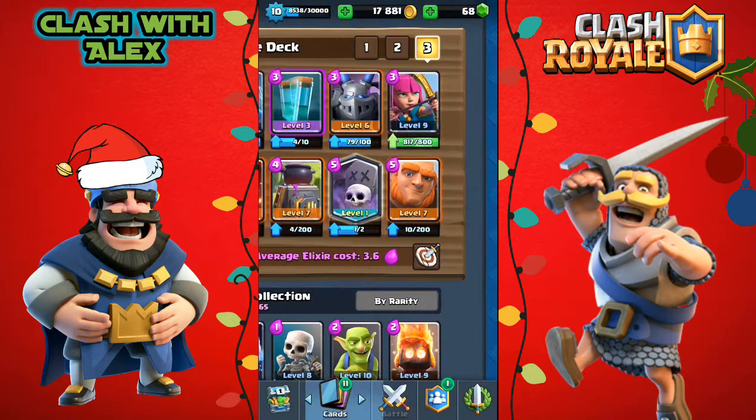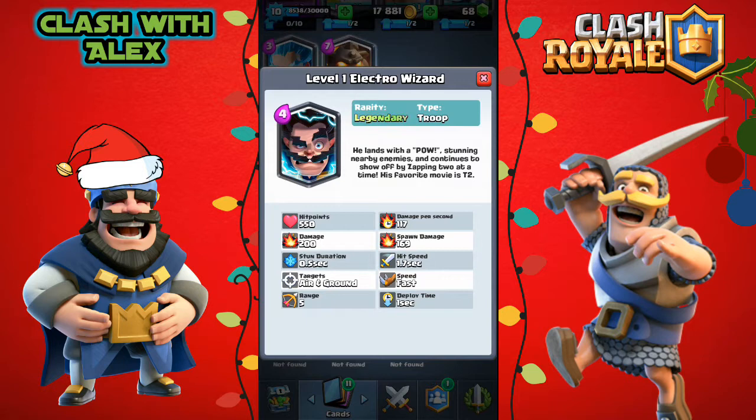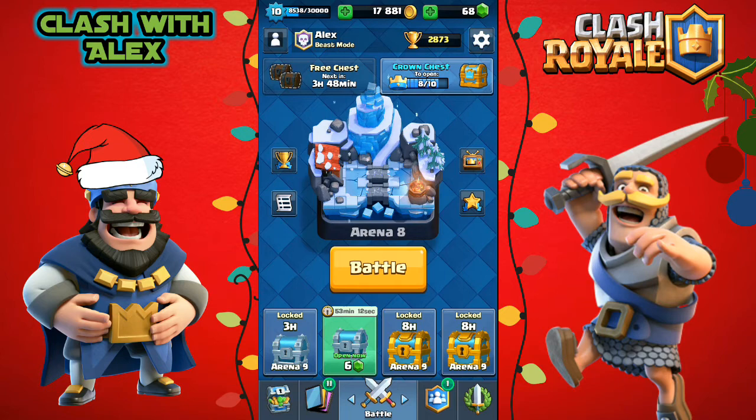The Clone Spell should be a really interesting card to use and I'm gonna test it on a few more battles after recording this video. Also, electric wizard confirmed — as I said in the last video, it says he lands with a bolt stunning nearby enemies and continues to show off by zapping two at a time. His favorite movie is T2. I'm super hyped for the Clone Spell and the electric wizard! If you enjoyed this video, hit that like button and leave any feedback. My name is Alex and I'll see you all in the next one — peace!